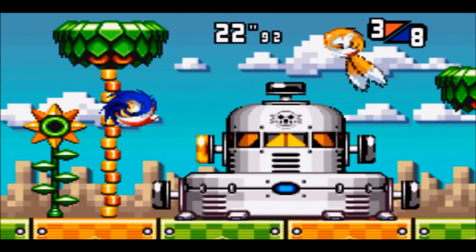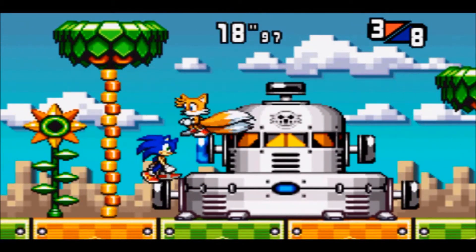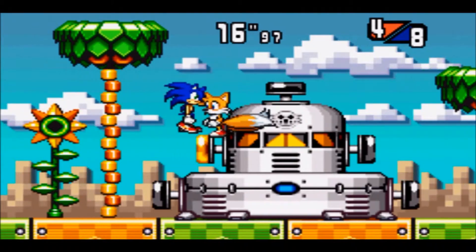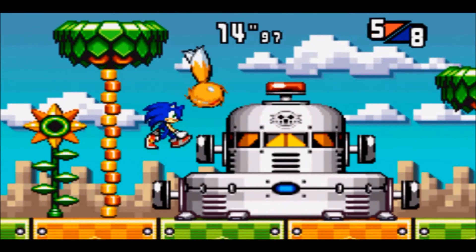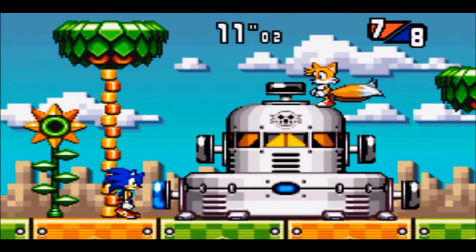We'll do the animal capsule minigame before Act 3, and hopefully we'll find the final three Chao in Sunset Hill. Either way, everything else will be as expected by that point.